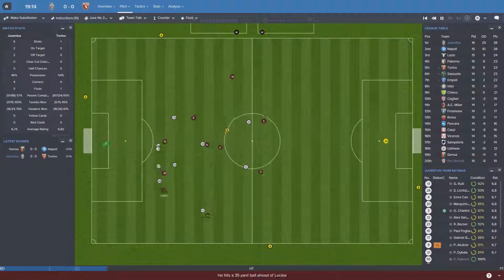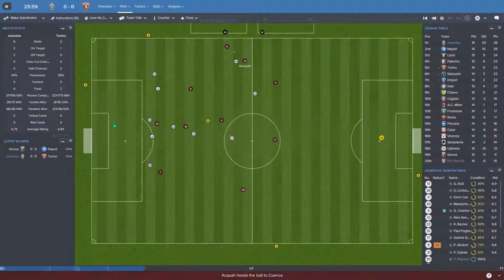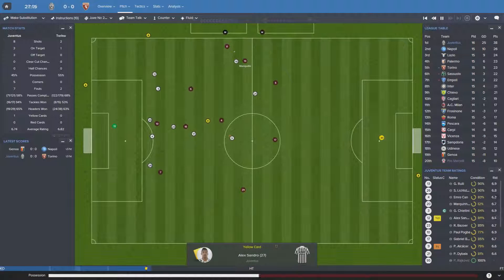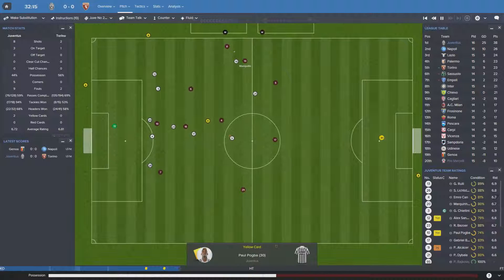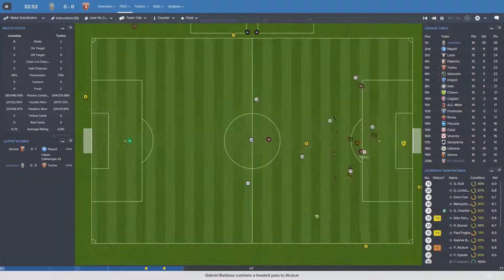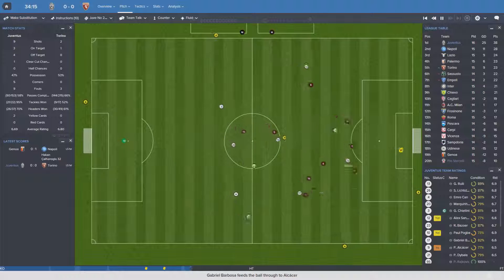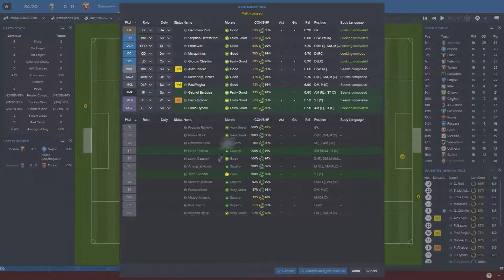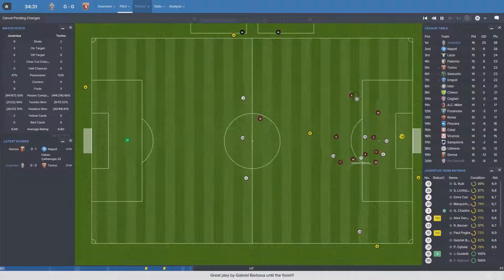Alcacer didn't really read in there — I'm going to haul Alcacer off quite early here. We'll bring on Guidetti and swap Dybala and Guidetti over. I want Guidetti to get back into scoring some goals because he hasn't for quite a while. I actually told him: 'I know you're not scoring a lot right now, but I believe you can start again.' He was like: 'Yes, I believe so too.' Hopefully he will get a goal today.